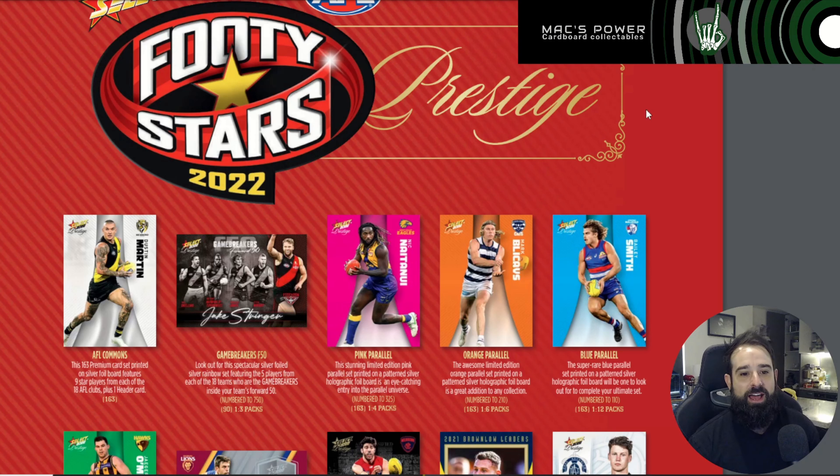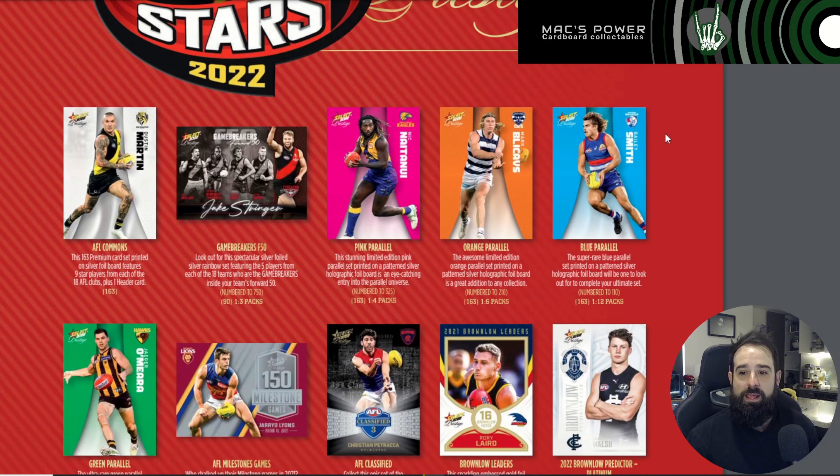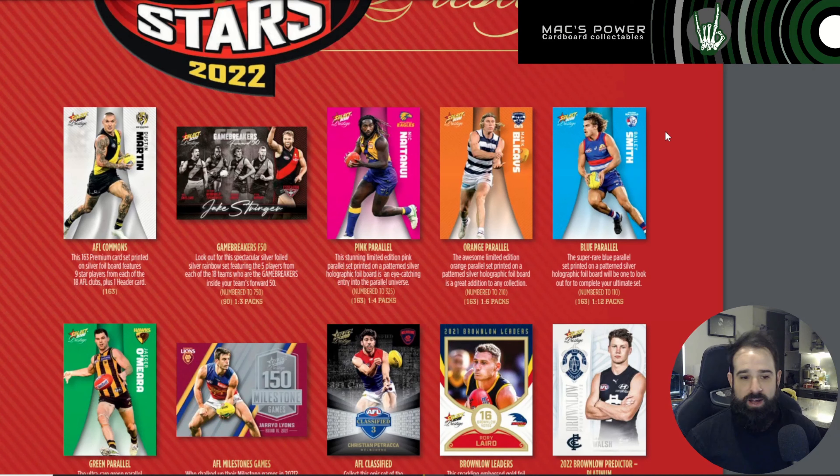Moving on to the parallels. Those of us who have been opening Prestige for a little while — the parallels are back, and they've added another color. We've now got a four-color rainbow parallel set. We've got the pink, the orange, the blue, and the green. The hit rates: pinks are one in every four packs — six in a box. Orange are one in every six packs — four in a box. Blues are one in every 12 — two per box. And greens are one in 22 — one in most boxes. I assume there'd be about one or two boxes per case that are going to have two greens in them.